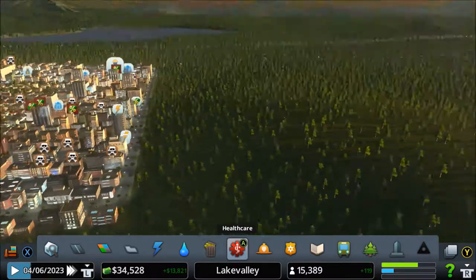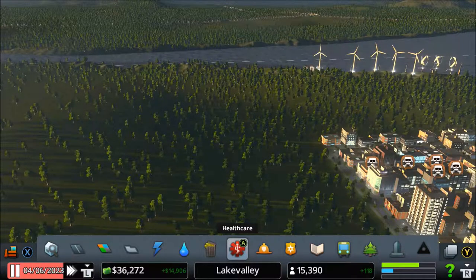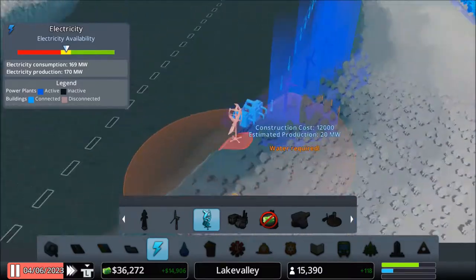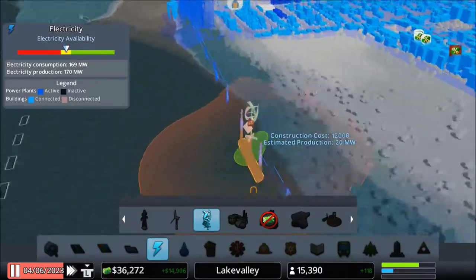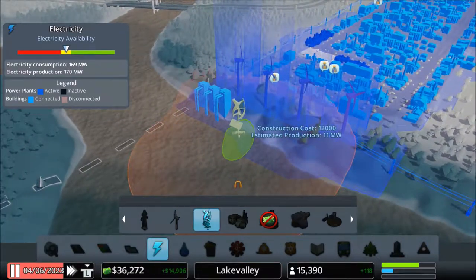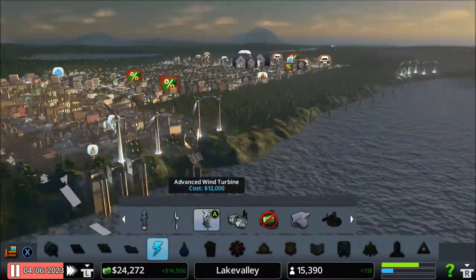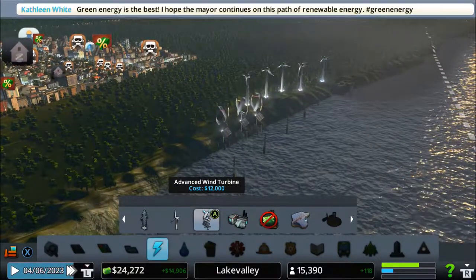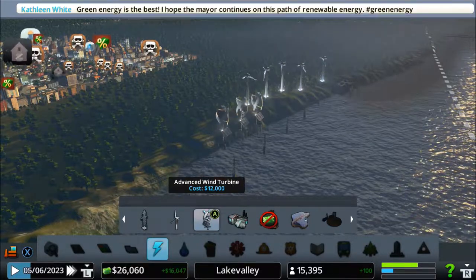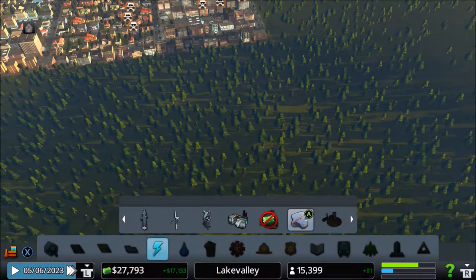Electricity's having problems. I see what the problem is - I'm not building enough electricity now. There's a perfect spot. Green energy is the best. I hope the mayor continues on this path of renewable energy. It's one of the least polluting ones, and I kind of like that. Because I'm a liberal - as people love to throw in my face.